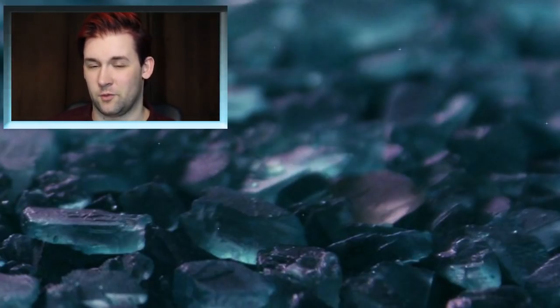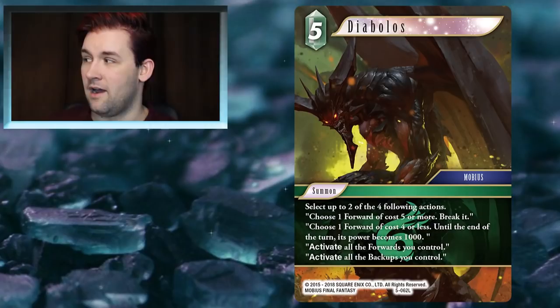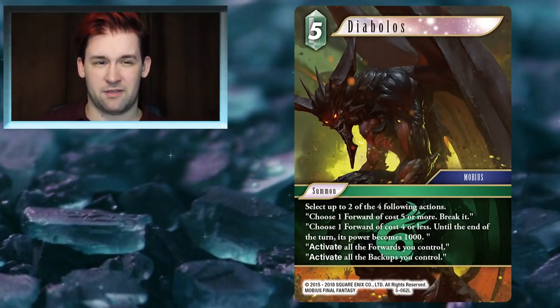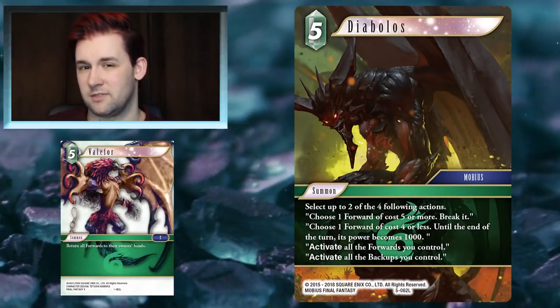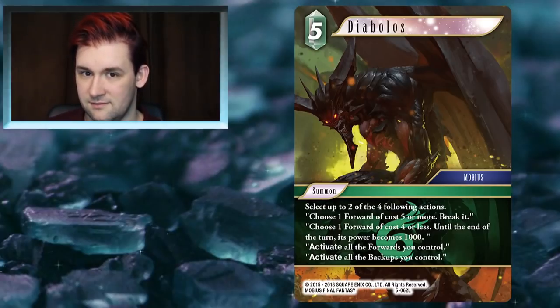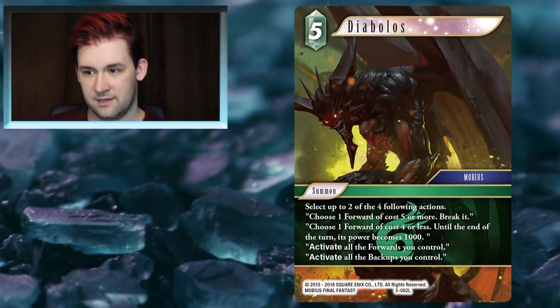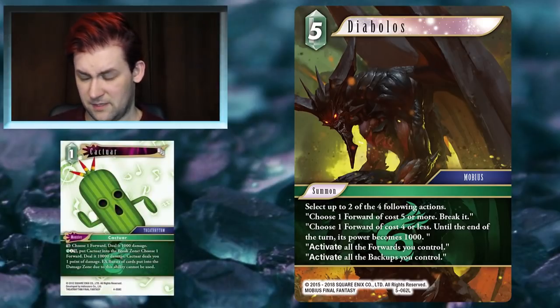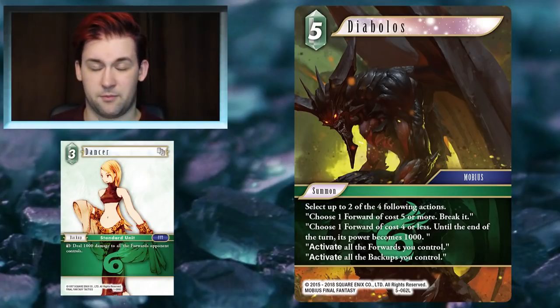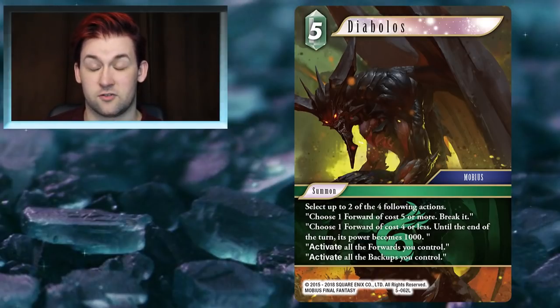There are a lot of Wind cards I like in this set — I could talk about Y'shtola or Mune — but the last card I want to cover is Diabolos. When I first saw Diabolos I didn't like it much, thinking: am I ever going to run this over Valor 4? But now that I've had more time to analyze it, in some cases I would — mainly because if you treat Diabolos as Wind's equivalent to Odin, you can do some pretty scary things. If you're playing Wind, you're probably already playing something that can deal a thousand damage — Cactuar, Dancer, Y'shtola, Barbariccia — and Lightning would pair very well with it.